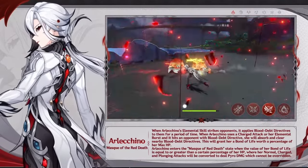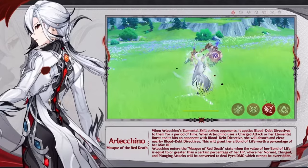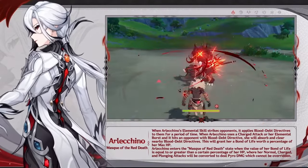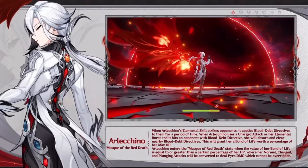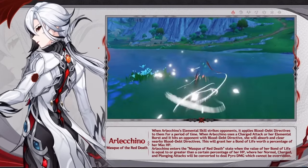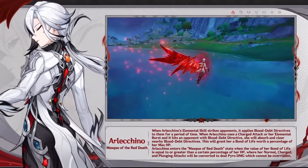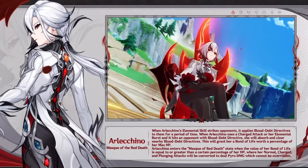Now let's talk a little bit more about the red bar. The Bond of Life will decrease with each normal attack that you do, so your goal is to deplete it — that's basically your rotation. The rotation is: elemental skill, charge attack to get the red bar, then just use your normal attacks. One thing I'm still confused about is whether her charge attack also depletes the Bond of Life, or maybe you can't even do a charge attack at that point.